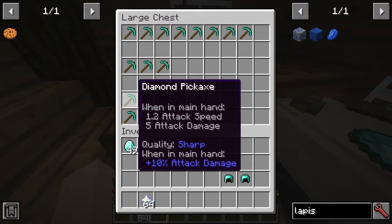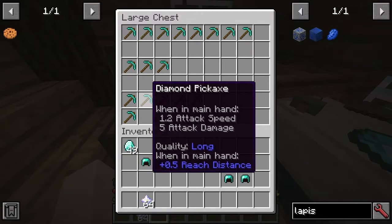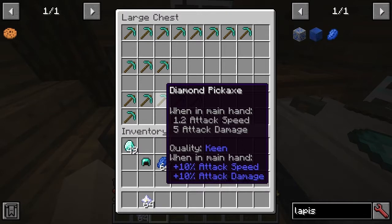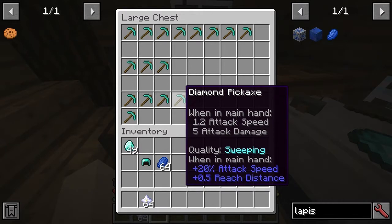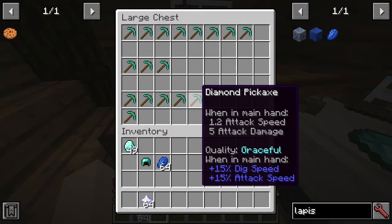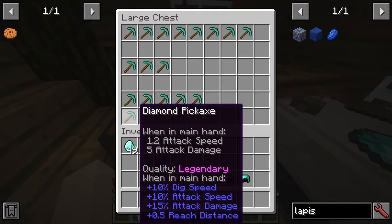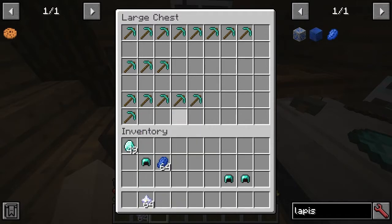Then we've got things going higher up. 'Sharp' — good on a sword, attack damage. 'Long Reach Distance' — again, good on a sword. 'Keen' — also really good on a sword. A lot of these are actually really for swords, so you'll want to reforge swords more. Keen is plus 10 attack speed and plus 10 damage. Sweeping is plus 20 attack speed and increased reach as well. We have 'Graceful', which is one you may actually want on a pickaxe. And finally, we have 'Legendary', which enhances dig speed, attack speed, attack damage, and reach distance — all enhanced. If you enchant them afterwards, you'll be able to concatenate those effects, which is really cool.